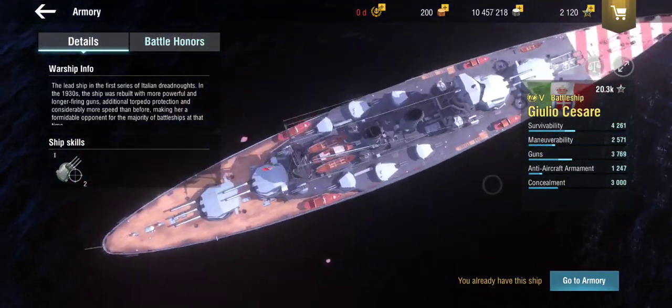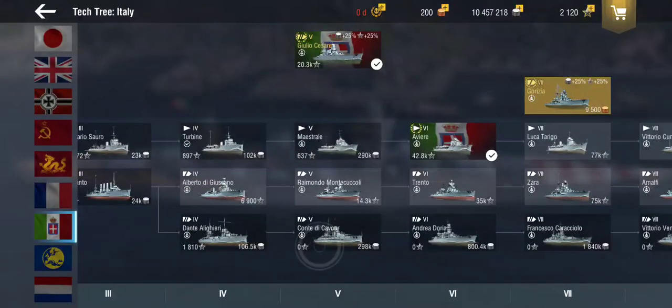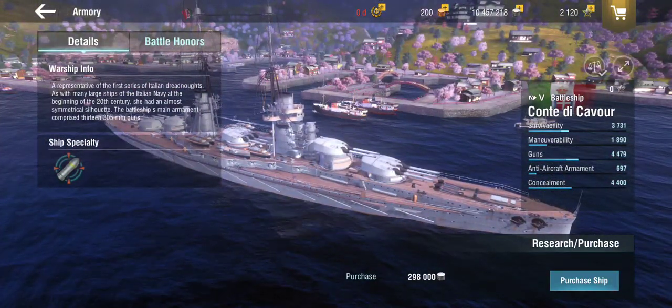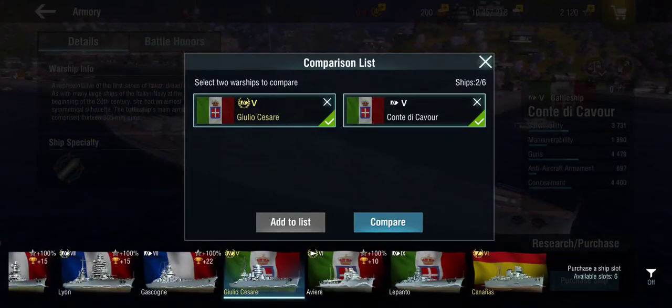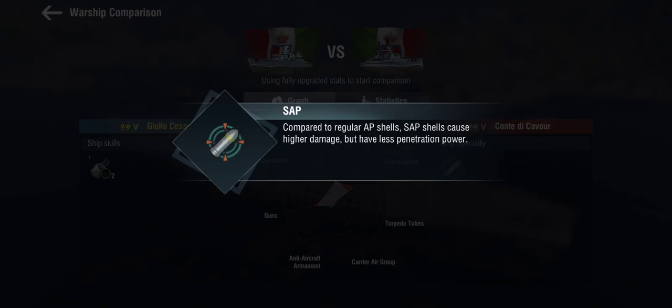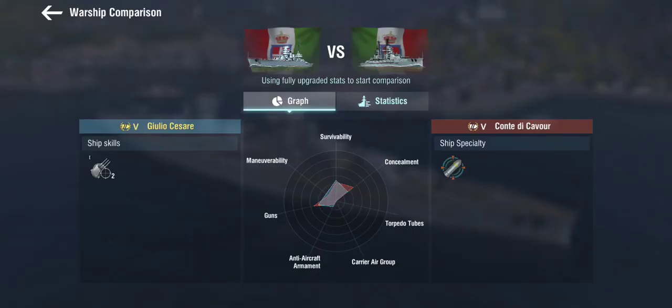They also added more modern double turret secondaries instead of the Cavour's single ones built into the hull. Now let's compare those two sister ships at different stages of their career. The Conte di Cavour doesn't get ship skills, while the Cesare gets two. The Conte di Cavour gets SAP like all Tech Tree Italian battleships, but the Cesare actually doesn't get SAP — it gets HE instead. It's one of the few Italian battleships that can't fire SAP from its main guns, along with the Roma and apparently the Tier 9 Premium Guiseppe Verdi.